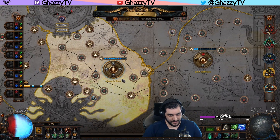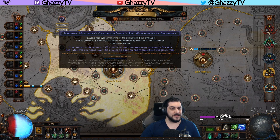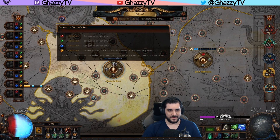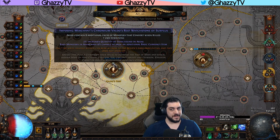The Watchstones we are using is Imposing Merchant's Chromium Voldo's Rest. The low-budget version is to look for the modifier: rare monsters in areas have a percent chance to drop an additional basic currency item. You can Alteration-craft these pretty easily. If you go for 5%, 6%, or 7% rolls it's very cheap on the market. For the higher budget you want the 9% or 10% rolls. In my case I have 4 of these — I think one is 9%, the range is 8% to 10%. These cost between 3 and 3.5 Exalts each, and you're going to make the currency back really quickly if you go for the higher-budget versions.